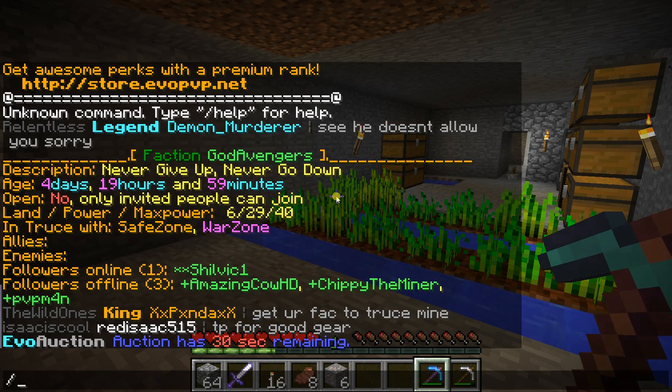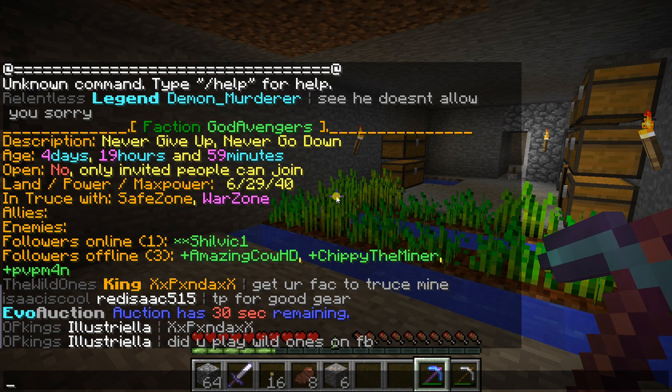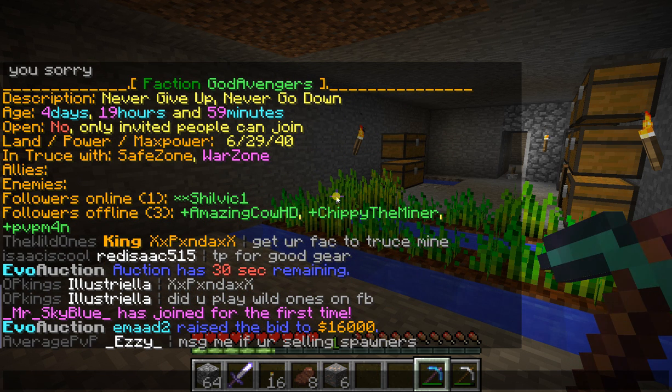F — 4 days, 19 hours. Only invited people can join. Land power, max power: 6, 29, 40. True decision. Allies. Enemies. Followers.